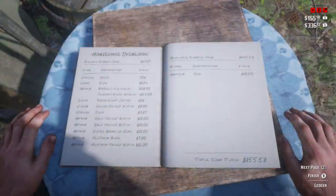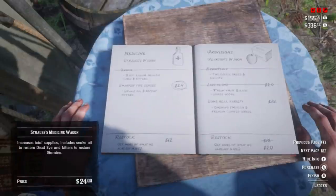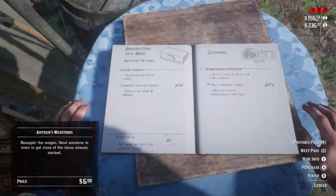Looking into the ledger, we're looking for two things: 'First Things First' and 'Next in Line.' You have to buy 'First Things First' first — it's going to cost you about $176. Once you buy that, you'll be able to unlock 'Next in Line,' which is going to raise the price to $260. That's a lot of money in the game.